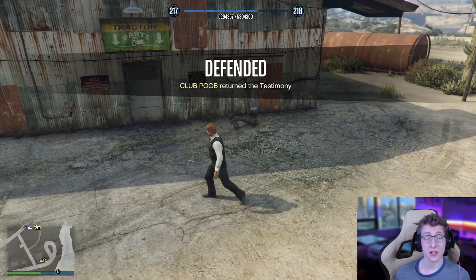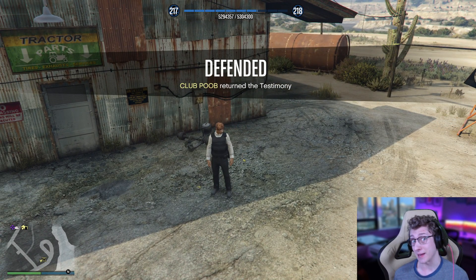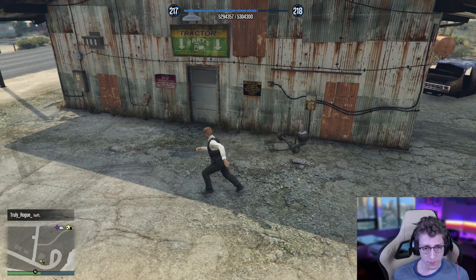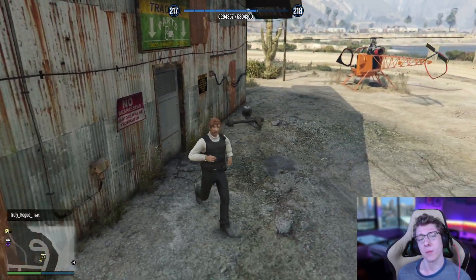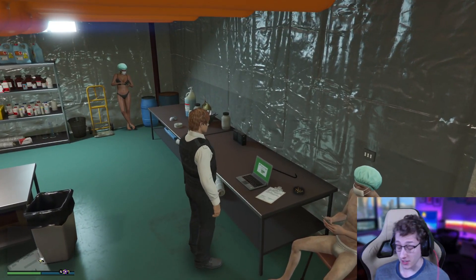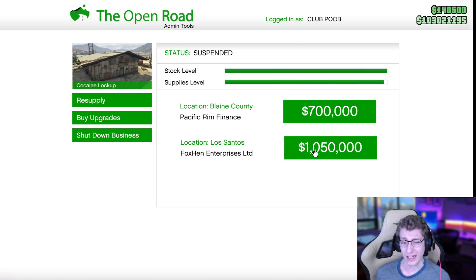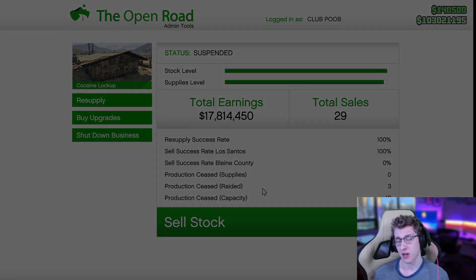We are going to start off by selling our Coke lockup. This obviously has a lot of product in it — $700,000 worth — and we are going to sell all of this to Los Santos, which should be worth quite a bit. Yeah, $1,050,000. With the high demand bonus, that's around $1.5 million, which is a pretty insane amount.